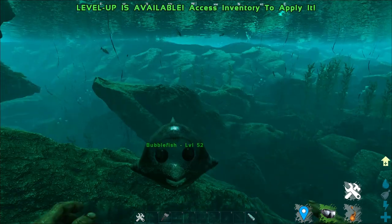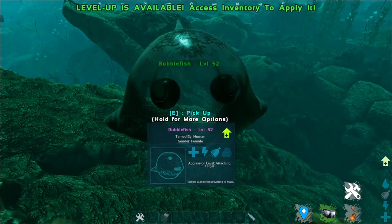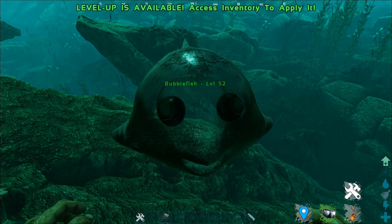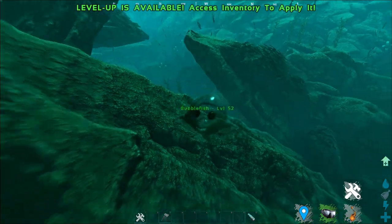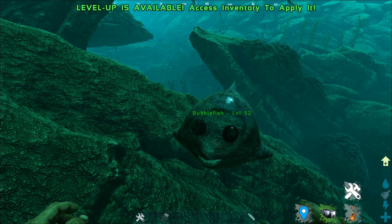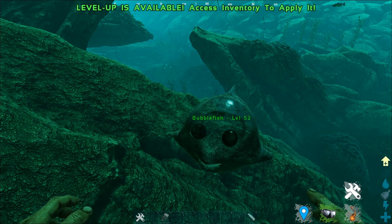Up next is this creature — the Bubblefish. The Bubblefish, as it looks, is actually quite cute — it's curvy but translucent. It's not dangerous because it's a passive creature and fairly easy to kill. However, if you tame it passively, it does act as an extra scuba tank.